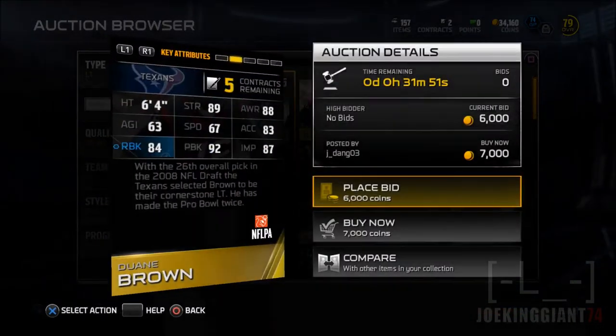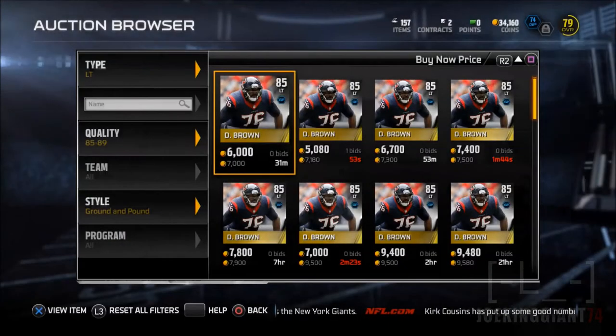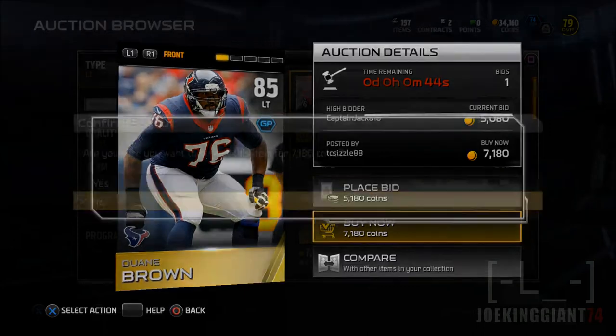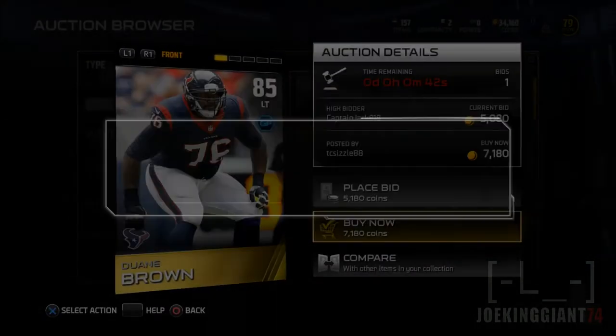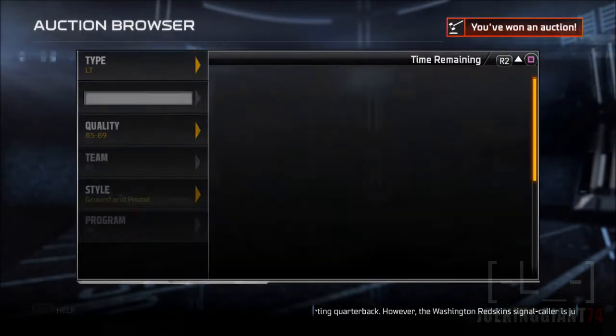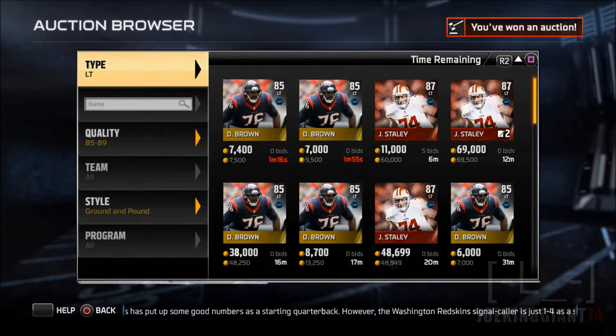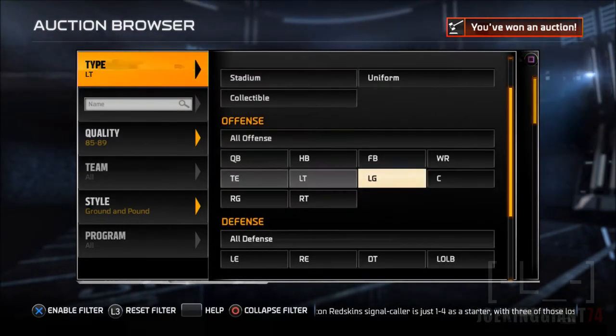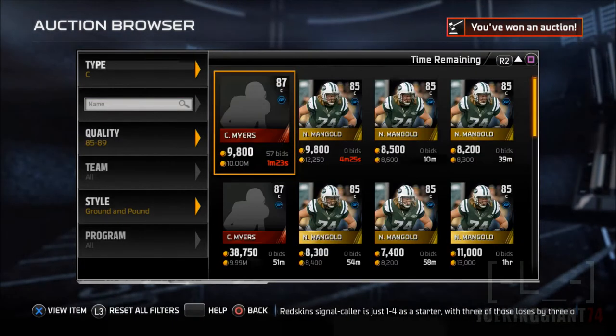Here's the first card I'm gonna buy: Dwayne Brown from the Houston Texans, a solid left tackle. As you can see he has a lot of everything — pass blocking, run blocking — exactly what we need. We want balanced offensive linemen, and he carries the ground and pound skill, which we need so the halfback draw is ready to go.